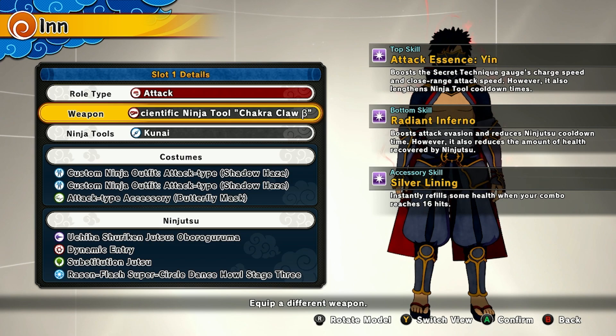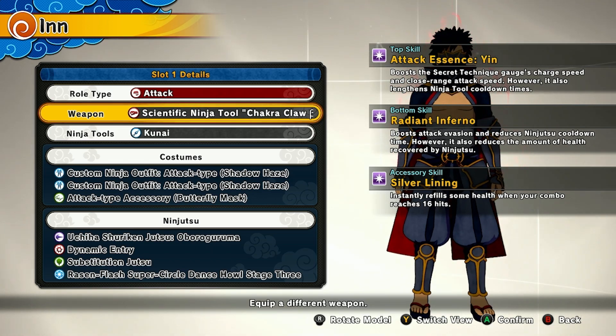Let's get to it. For the weapon of choice, use the scientific ninja tool Chakra Claw B. It's great for combos, very fast and efficient.